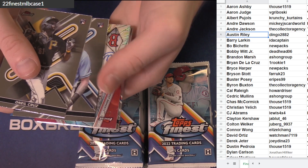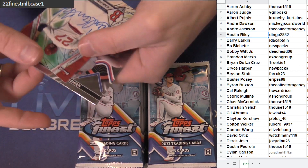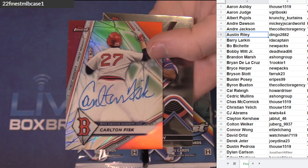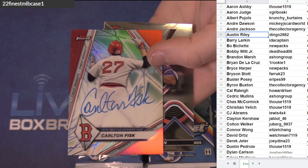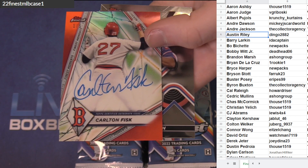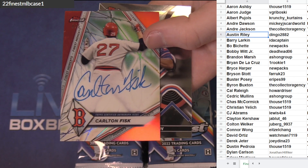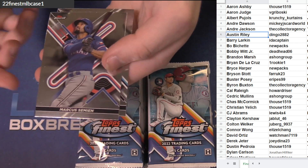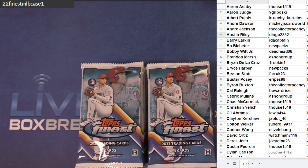O'Neal, another red — Carlton Fisk, that's sick! Another red Carlton — love his auto. His own Fisk. A little random player Fisk. Got it — the one of five Carlton, random player Mojo. Nice hit dude, got three reds in this case!